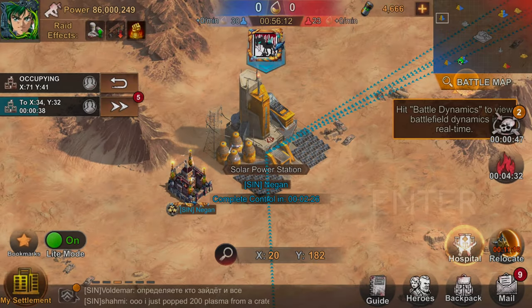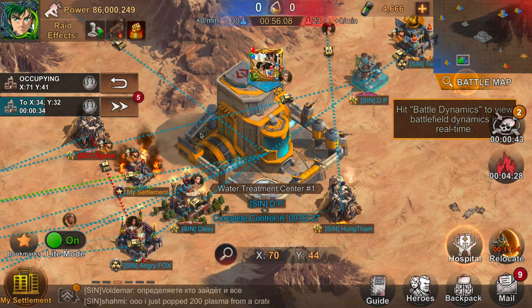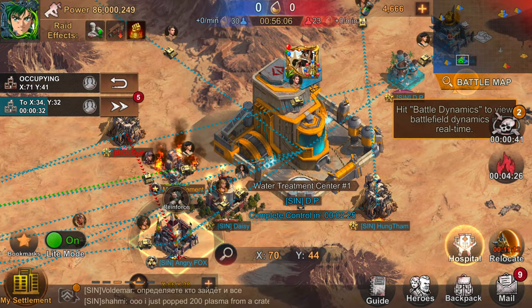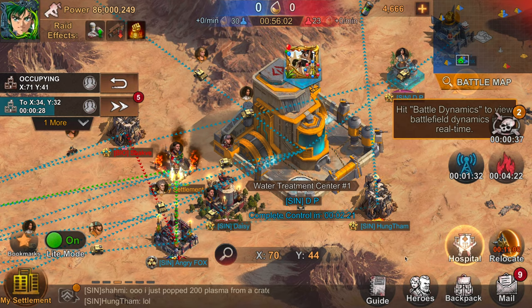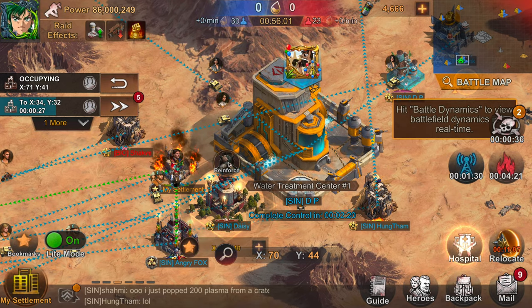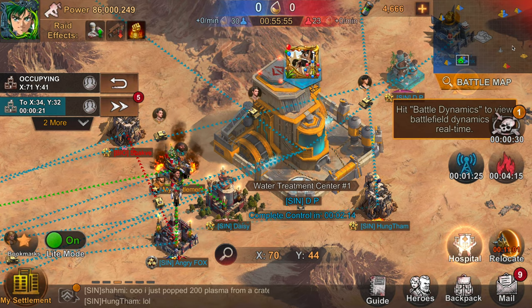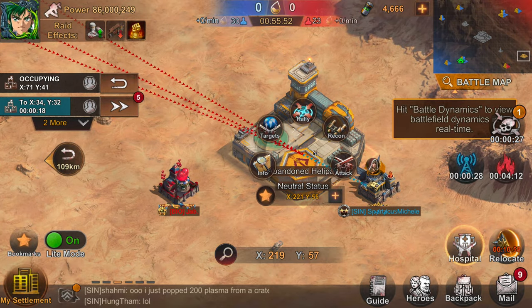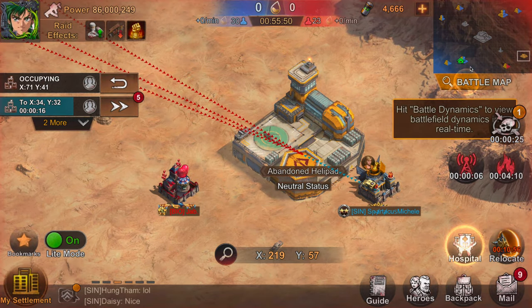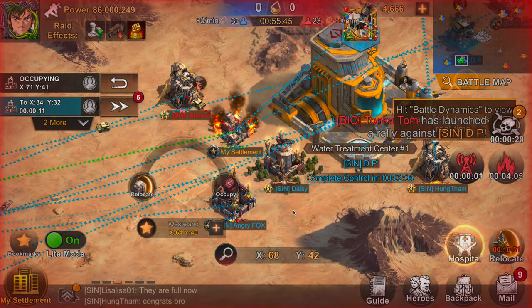The second strategy I'll employ if I feel like the enemy is going to overpower my team is a guerrilla tactic I call 'everything but center.' The goal is to send out smaller teams across the map to knock down bigger buildings, but your goal is not to hold center. You should challenge center so that the enemy team has to deploy a good chunk of troops or settlements to defend it.